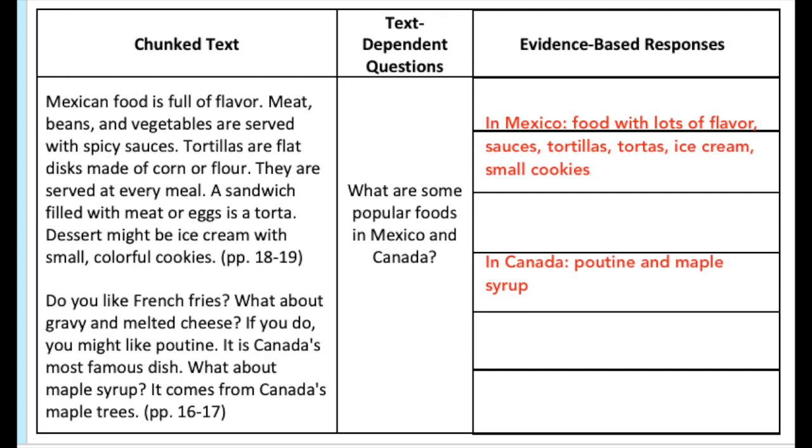If your answer is really, really different, go back and read the chunk of text again and see if you can make a little more sense of it now that we've talked through my answer. A little bit different — no big deal, that's just how brains work. Really different means you were probably on the wrong track, so see if you can fix it. Let me know if you have questions.